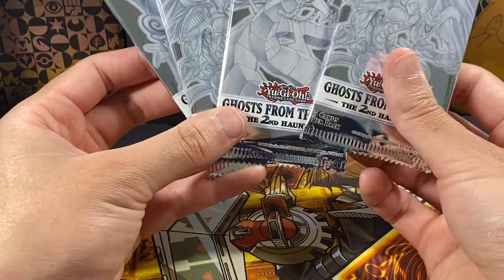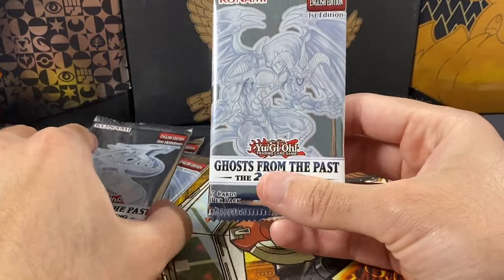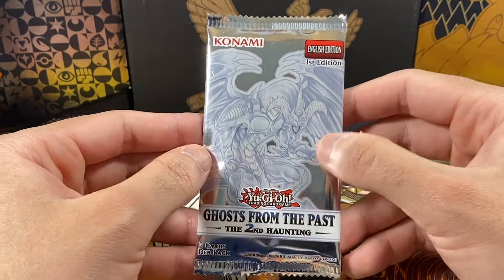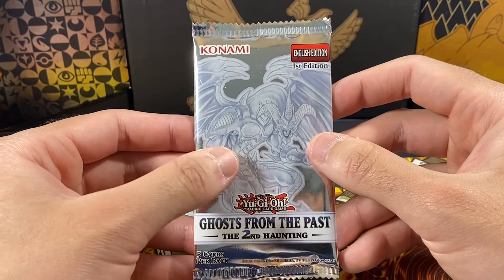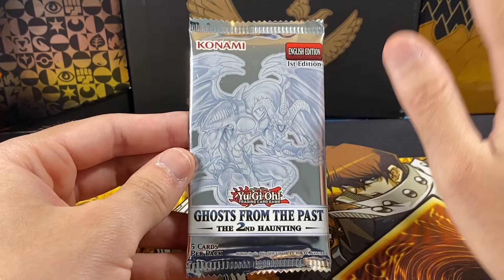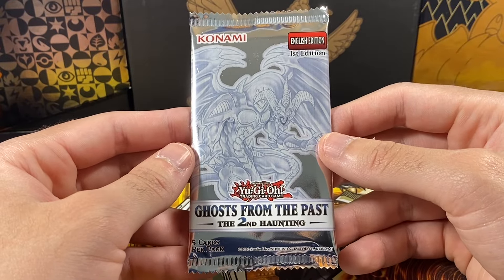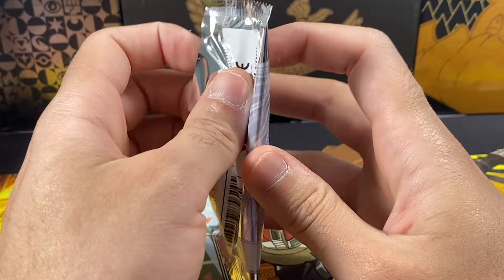Let's go ahead and start. We have three different artworks — I think this is the Archfiend something; everyone keeps telling me what this is and I keep reading it in the comment section, so I apologize. It'd be cool to get one of these and see the ghost rare form too. You'll know when we pull a ghost rare — it's like impossible to see the foil, especially with my lighting. Let's open up our first pack of this Ghost from the Past opening.